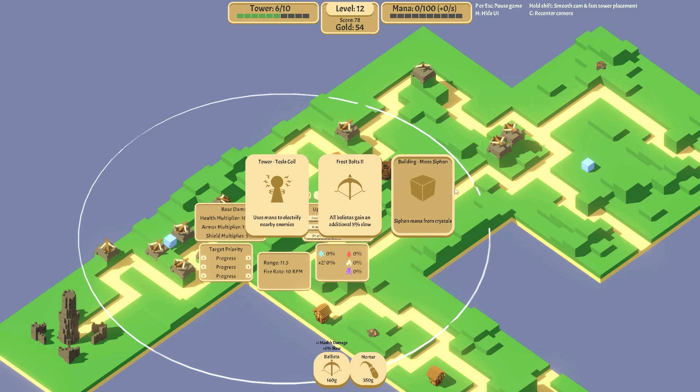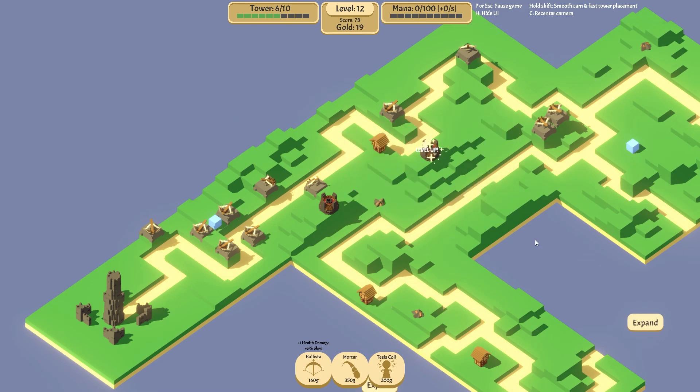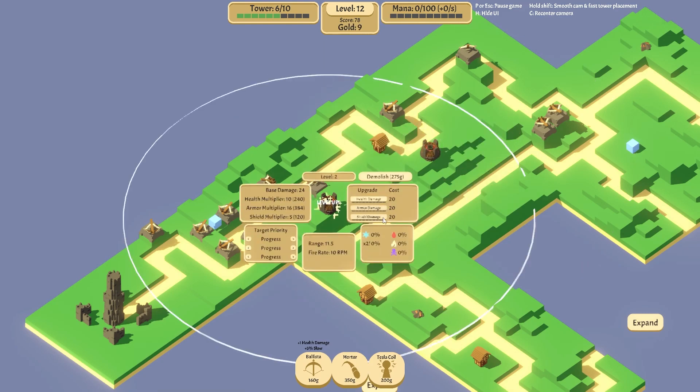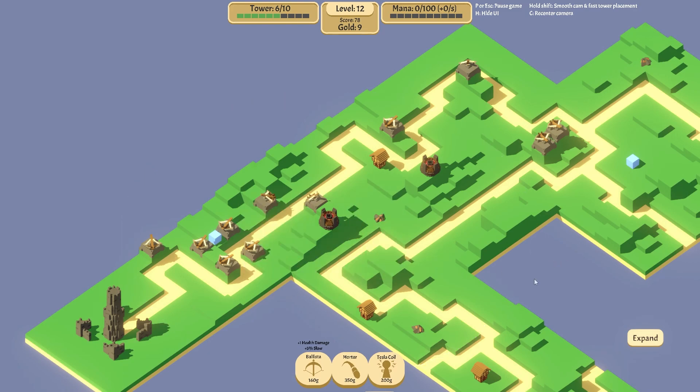Siphon mana from crystals — we're not really using much mana right now, but we will take Tesla coil. That doesn't make sense until we get mana going. 200 gold. This one's armor damage and then this one's armor damage — okay, you're gonna prioritize. We'll do exactly the same on this one because we want it to clear all the armored stuff out. I'm just gonna pause for a second guys, I'll be back in a sec.